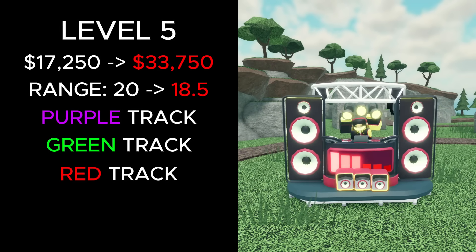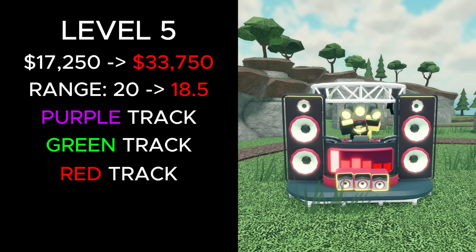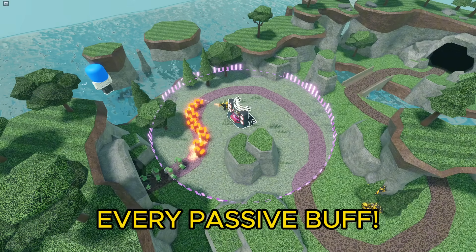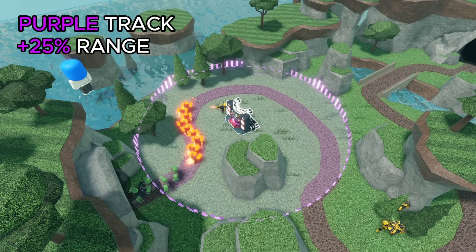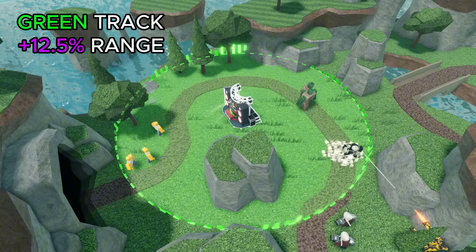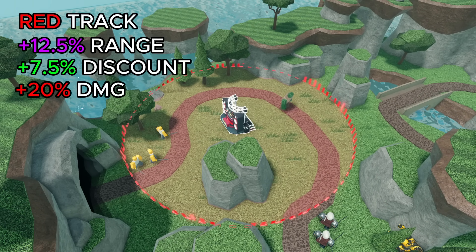At level 5, its total cost increased from 17,250 to 33,750 cash, and its range decreased from 20 to 18.5. At this level it unlocks Trinity buffs, which makes all tracks apply every passive buff — though buffs not originally from the selected track are less effective. The purple track gives a 25% range buff, 7.5% discount, and +10% damage. The green track gives 12.5% range, 20% discount, and 10% damage. The red track gives 12.5% range, 7.5% discount, and 20% extra damage.